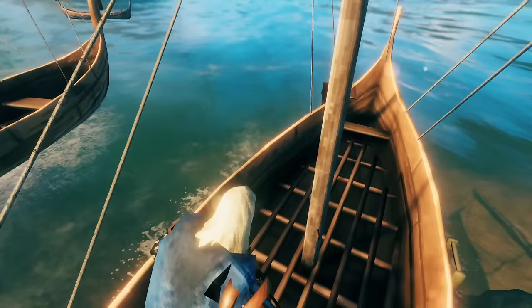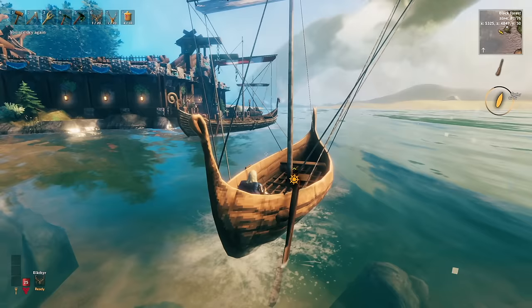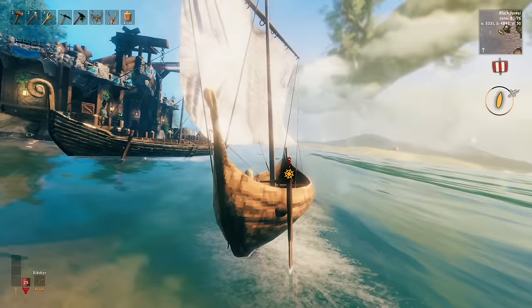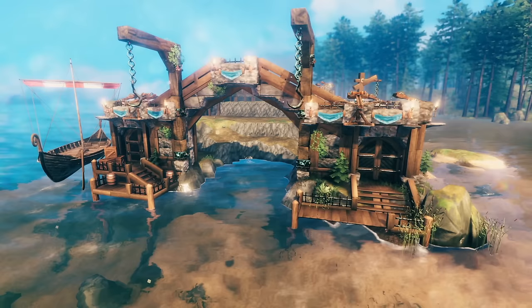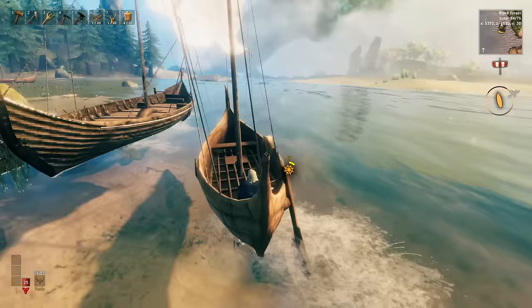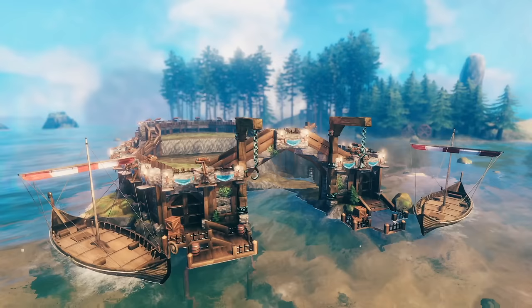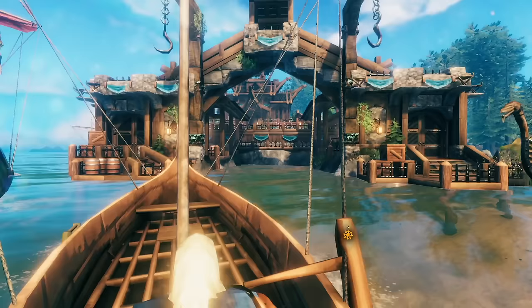Let's continue our journey around to the final extra feature I added to the wall, which was the front entrance. Arriving here at the front entrance, you can see that we've got a dock on both sides. They're asymmetrical, so they look a little bit different from each other, which is kind of nice. You've got an entrance on both sides, and the only way you can access this entrance is by boat, so it's actually pretty safe. And there's also a bridge up above which I think turned out really nice and actually just has enough room for a karve to fit inside.